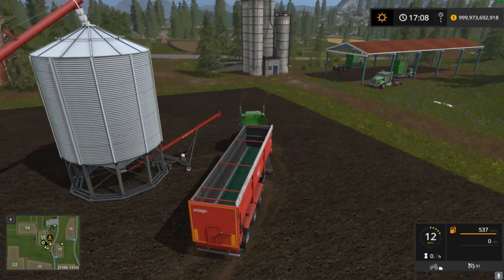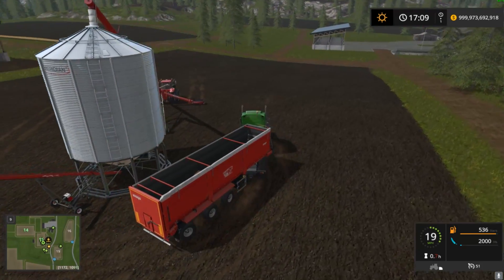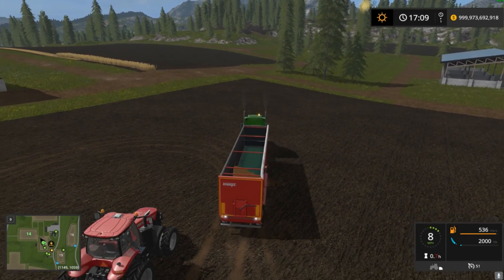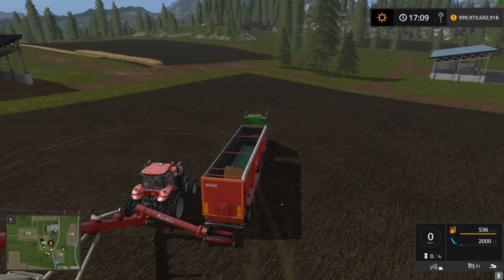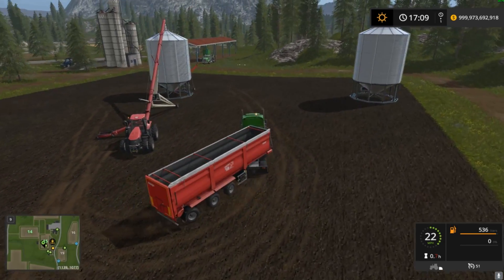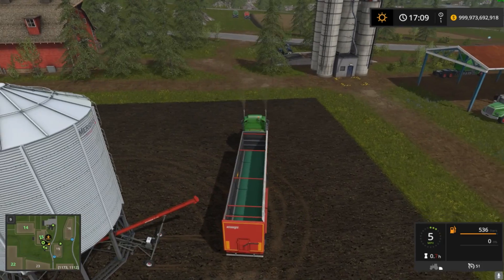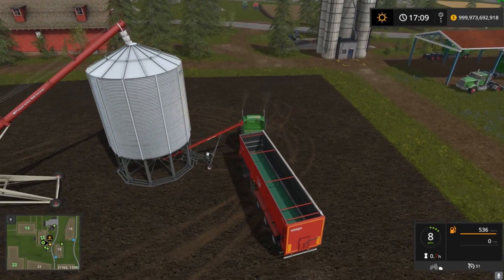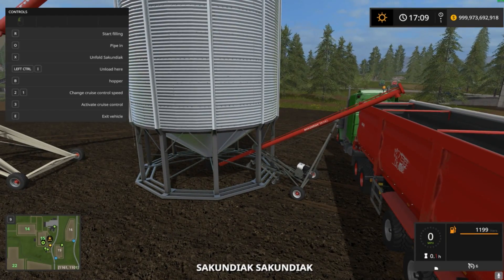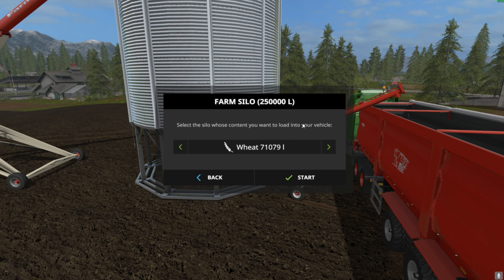This should just automatically work. The auger holds 2,000 liters apparently, so that's a thing. I want to show you guys that it will actually hit the trigger. You can dump with the whole back of the trailer open by the way, it just looks more legitimate if you have just the little door open in the trailer. So you get out and you get into the auger, and then you hit R and you can see how much is in the bin.